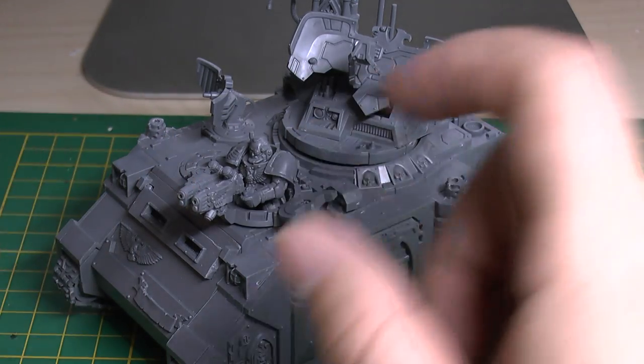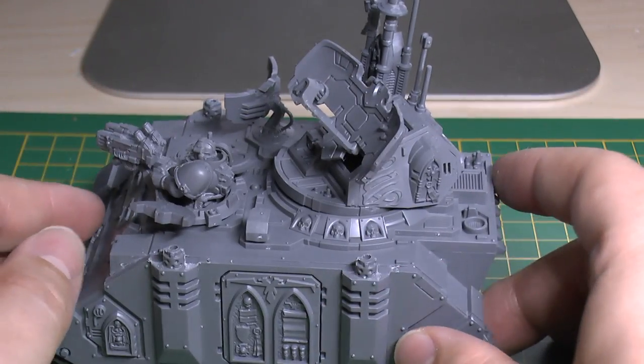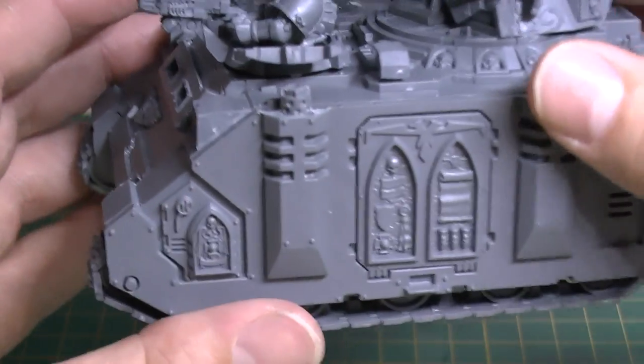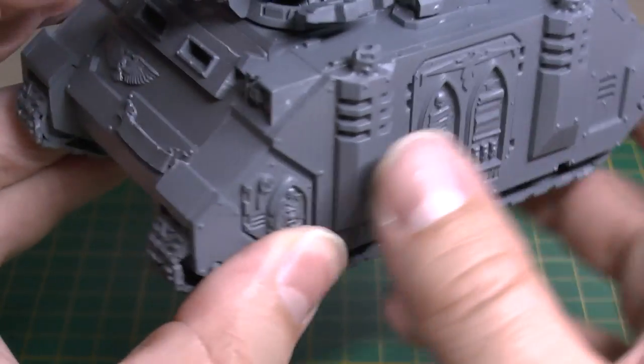It's a twin-linked plasma gun, and that's pretty hefty for a little Rhino to have. I love the difference in the armour plates. Instead of the door you've got this detailed panel, and the same on the other side. It would have been cool if they had something on that side too, but there you go.